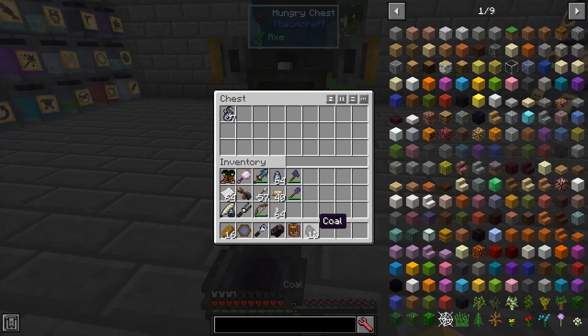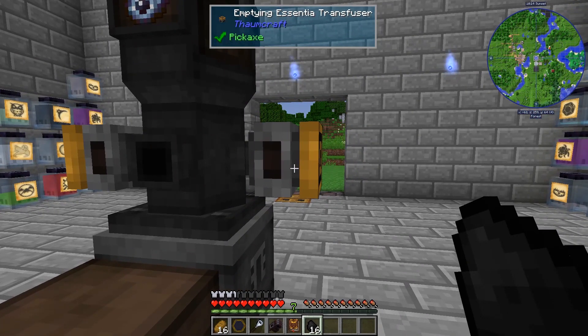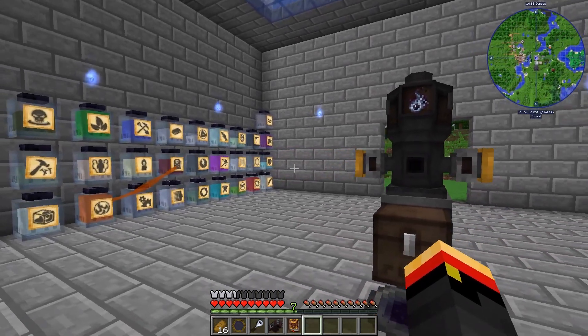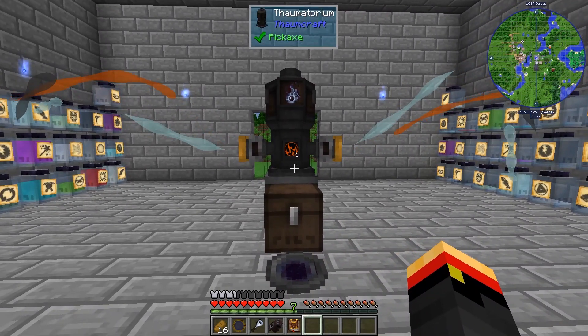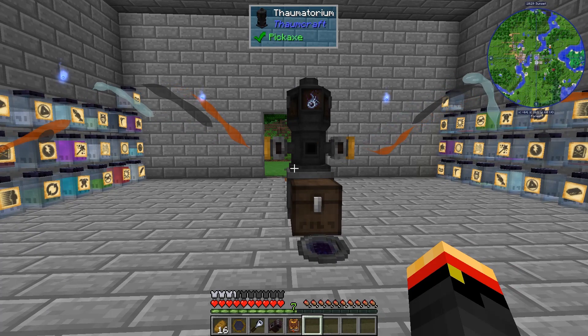I wanted to show you that you don't have to use pipes for these things. These emptying Essentia Transfusers can work like that — you toss the coal in there and they will draw in the Ignis, Prudentio, and Prudentia from wherever they can. And that makes it really neat. You can see cool particle effects coming from all across the room.